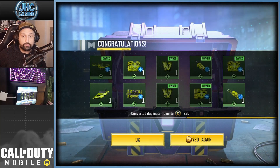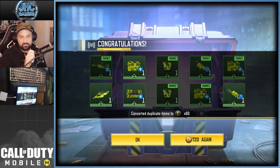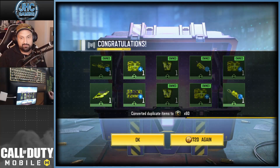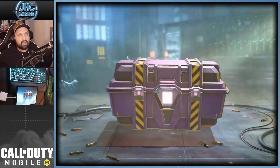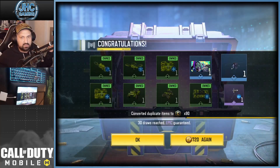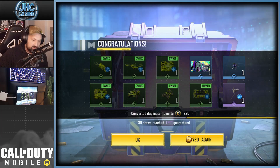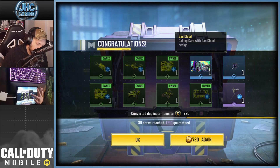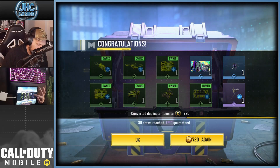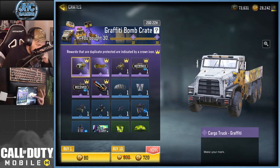It's all green again, no freaking way — one, two, three, four, five, six duplicates. We got the boat, the defender, the medic. Let's see what we got — at least one more epic. It's the desperado! Hey, at least it's not the spray. We got our first rare — a calling card in the helicopter, which is okay but I have some better ones.